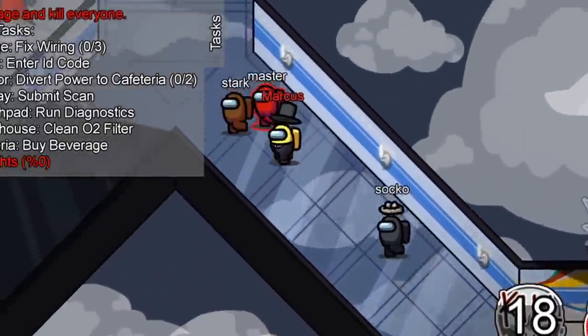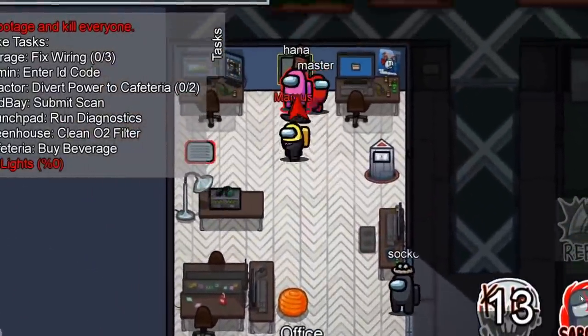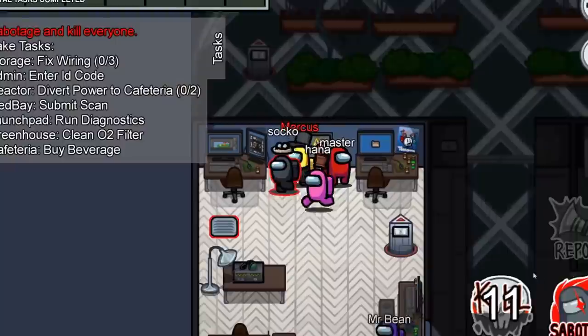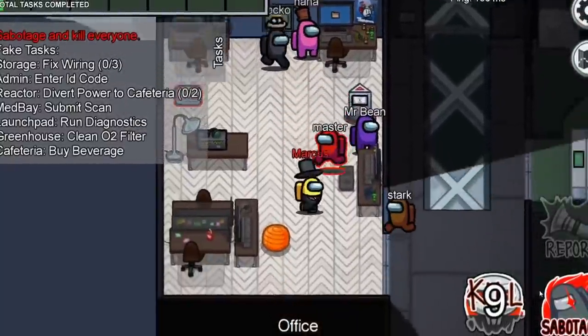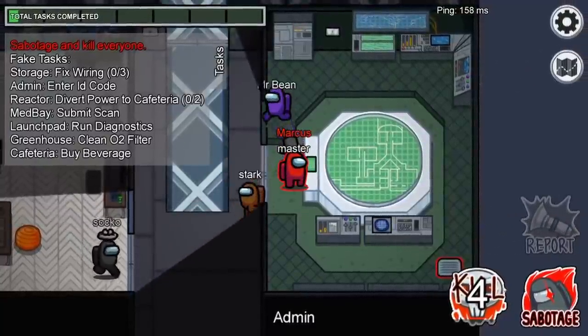So the logs tell you where people go. How does this help you catch the imposters? Well, you can use them at face value to see who was together in a certain area. Let's say you figure out blue and yellow both went past the southeast sensor to cafeteria, and now suddenly blue is dead. You can put two and two together to figure out yellow did it.